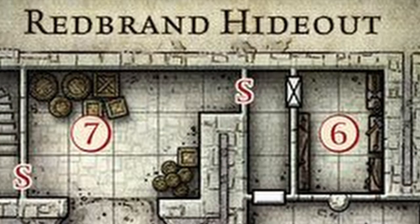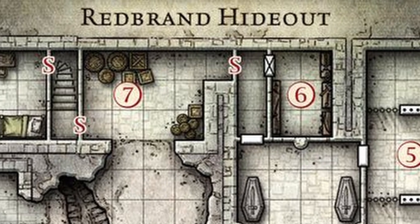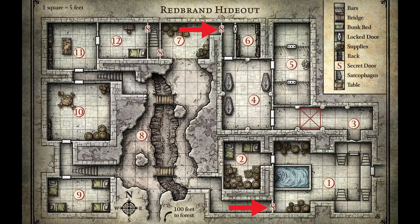If Mirna and company are sent on their way as the party just pushes forward, let them make it out to safety and maybe we see them back in Phandalin later. Room 6: nothing magical here, but we might be looking at weapon upgrades for some player characters. If they roll pretty high in perception or investigation, I might give them that secret door back in the hallway. We need the party to find one of these secret doors to reach the western half of the hideout.